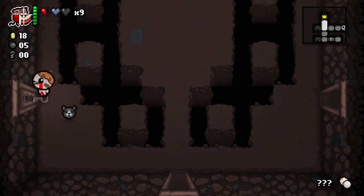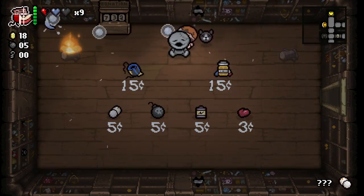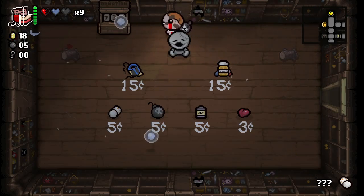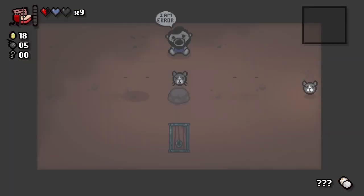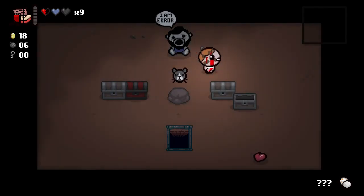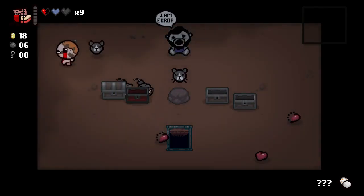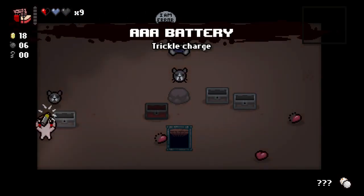We're going to check one of these rooms — it was the shop. Inside the shop we have a bunch of items, none of which are very helpful for us right now. So we're going to use our activated item. It took us to the I AM ERROR room, which is what I wanted to show you. This is a really rare room that a lot of people do not see all that often. Rooms that can teleport you have a very tiny chance to teleport you here, which has random consumables and potentially an item, with really crazy effects.